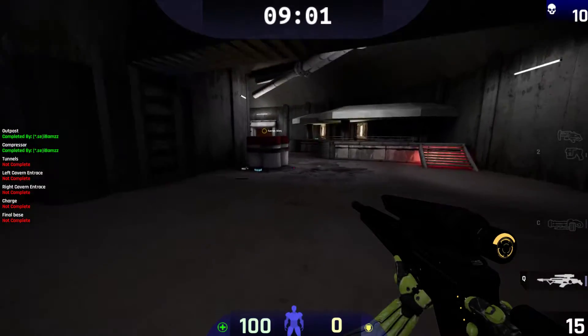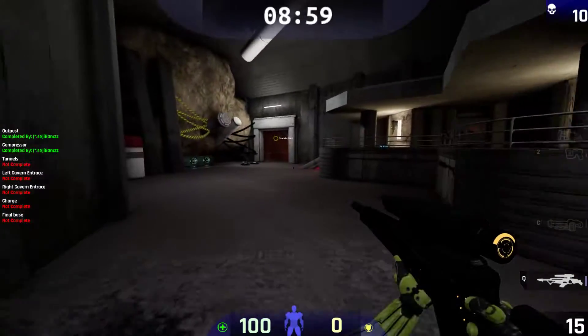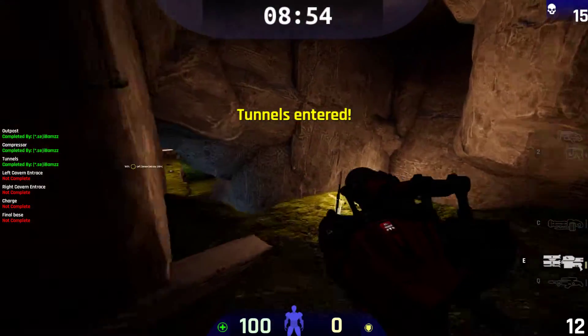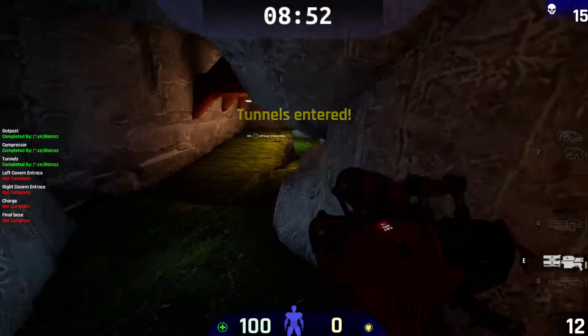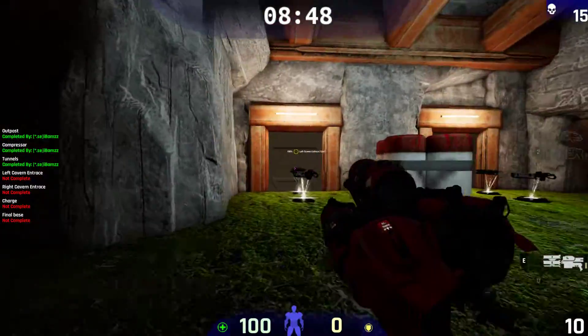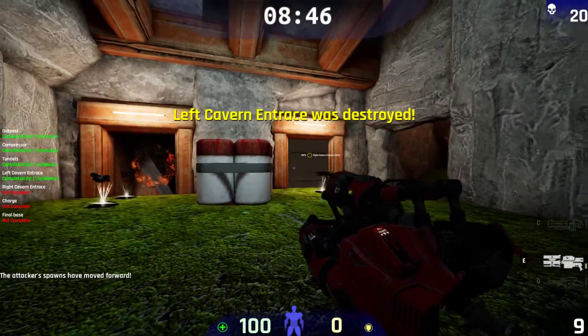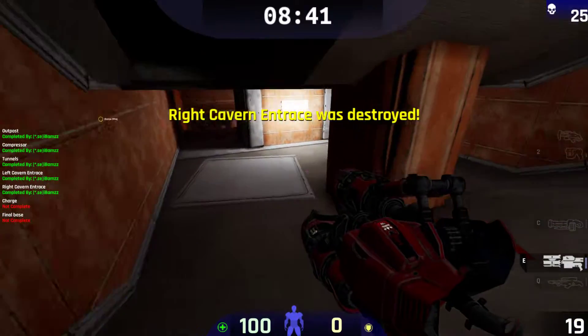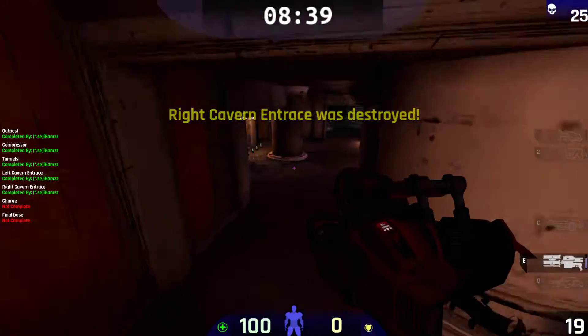Push forward to the tunnel. Next is to destroy the left and right door. Now push forward, down this tunnel.